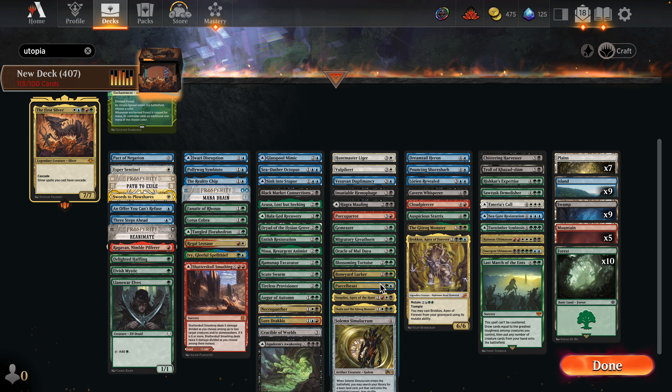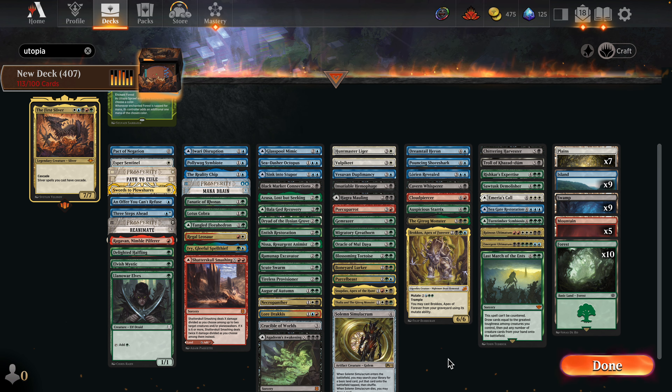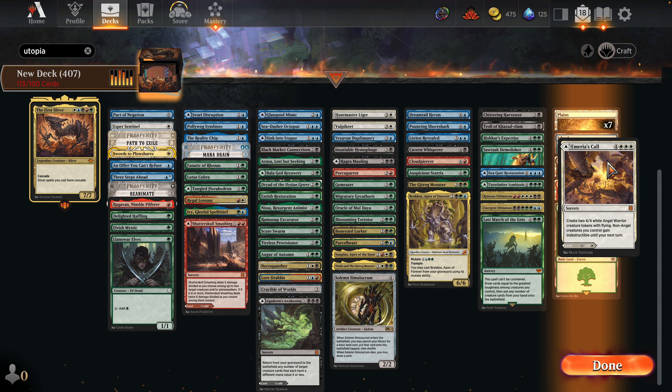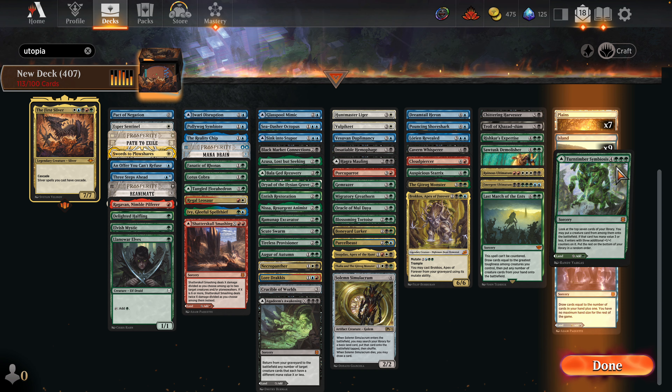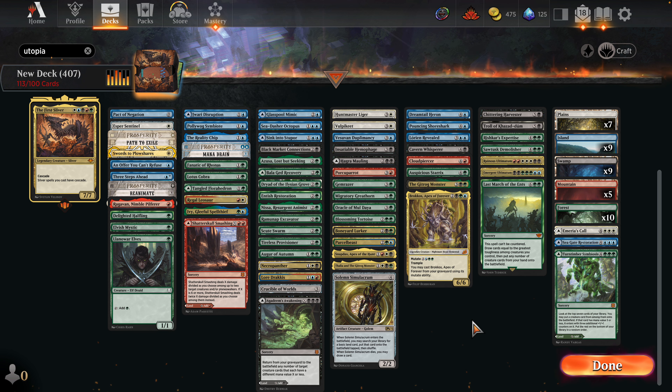I love Brokos — yes, people should watch the channel. Brokos: what do you think of five-color Mutate? Very good, yes! Cavern Whisperer — yeah, these are all so good. I'm kind of in a wormhole now because I've added so many good four-mana Mutates, and these low-cost threes still exist too. It's getting tough but I think we did pretty good.